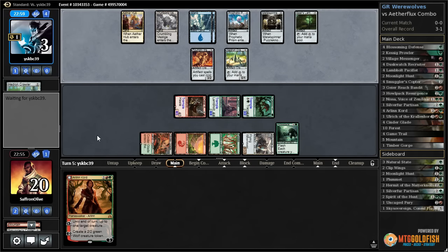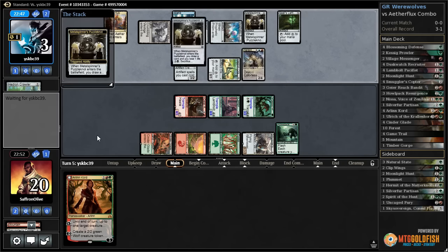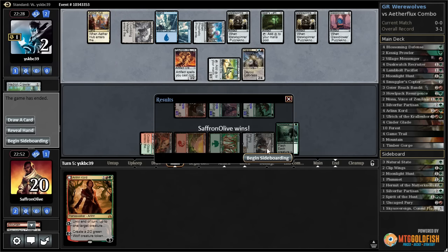Yeah, that missed attack could actually be it — our opponent would be at zero now. They wouldn't really be at zero because they would have blocked differently, but we would have forced our opponent to block with Foundry Champion. There's Metal Spinners Puzzle Knot, down to two. Opponent could still fizzle — glass blowers, puzzle knot does some scrying, only two cards in hand, and our opponent scoops it up.